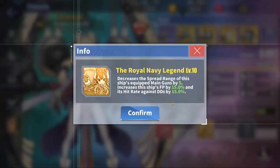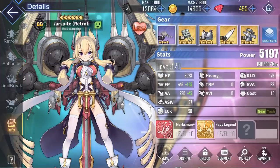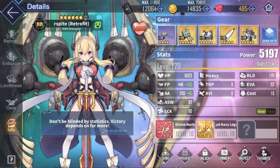Warspite also gets an additional skill, the Royal Navy Legend, that gives her additional stat boosts on top of her already fantastic stats. She gets a reduced dispersion of her main gun, meaning that her salvos will be much more precise and land almost exactly where you aim them. She also gets a very nice 15% firepower boost, along with an extra 15% hit rate increase against destroyers. From this, you can see why Warspite Retrofit is used everywhere, especially for high-level content. Her extremely good consistency in dealing very high DPS makes her a top pick for any fleet.